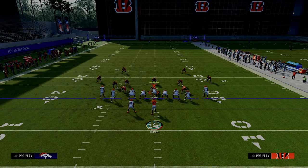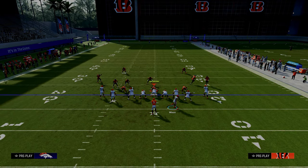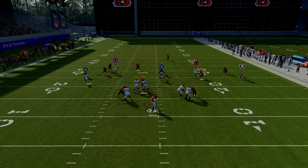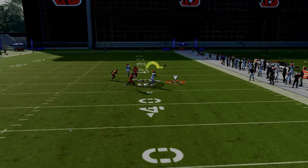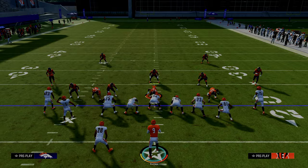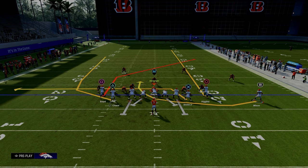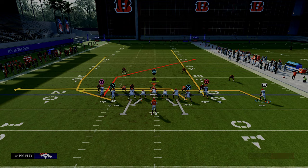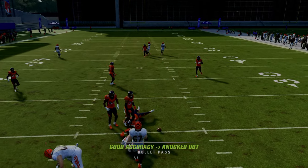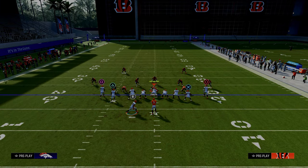The next thing we want to go over is what this might look like against man-to-man and how this play is actually a really good man-beater as well. This play is not only a good zone beater, but it's also a good man-beater because if you look on the right side, the running back is basically unbumpable against most defensive sets, so he's going to be a great man-beating route. That post route over the middle of the field is one of the best man-beating routes in the game. A piece of advice I would recommend: if you see that the outside player kind of goes outside, that's a cue that it might be man-to-man. Instead of putting your running back on an in route, go ahead and put him on a drag, because that's going to do a better job at getting separation against man coverage. If they happen to go user for that post route, you might need that running back route as a check down.